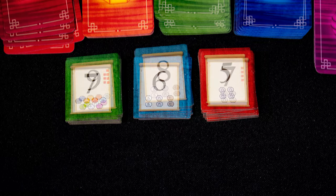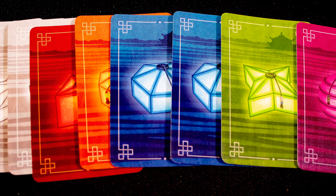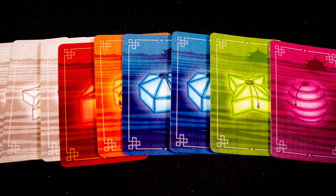Finally, the orange player has one of each color and turns all of them in for that objective tile. The top tiles in each stack are worth more than the later ones, and if you run out of a stack, use these tiles instead. If you ever have more than 12 cards, you must either buy an objective on your turn or discard down to 12.